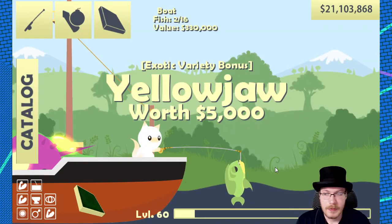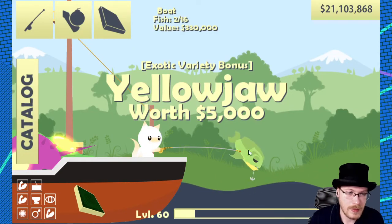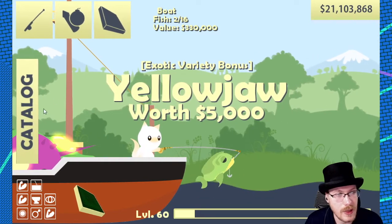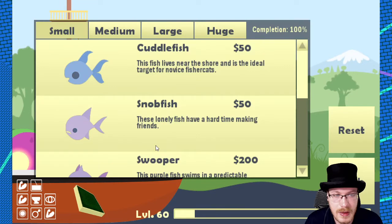The baby jaw is pretty annoying to catch, mostly because they will be following around a medium fish, and following around a medium fish makes things difficult.